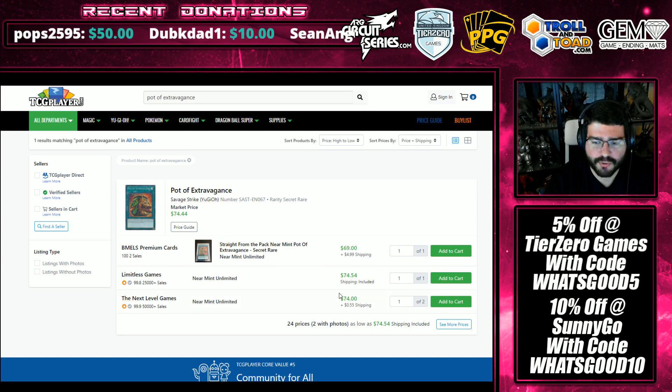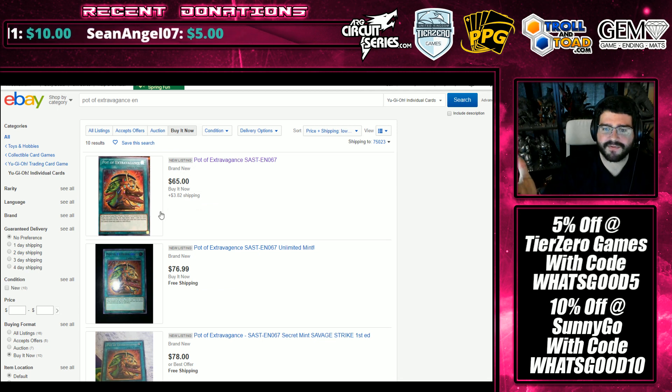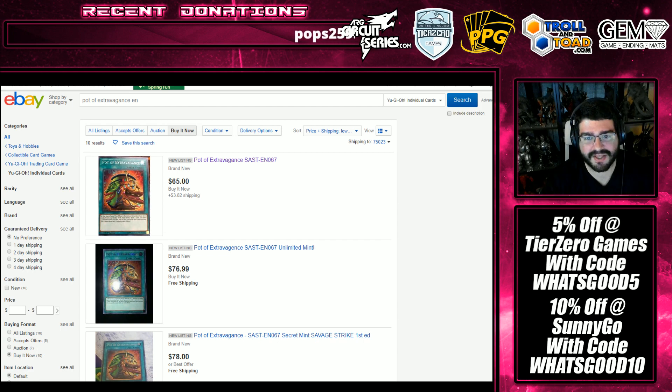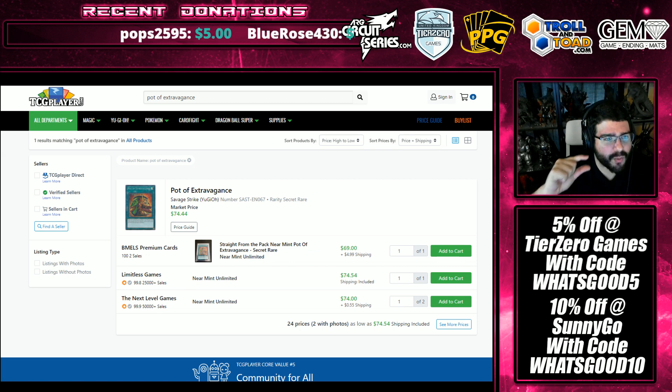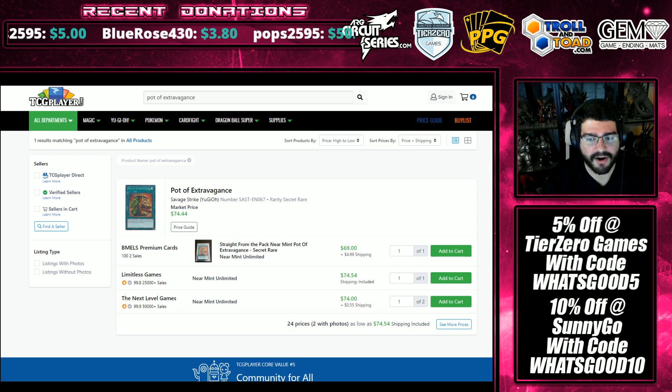Speaking of Savage Strike, Pot of Extravagance continues to march upward, but you'll see independent sellers come in with near-mint copies a little bit lower. So if you're really hunting after this card and you're playing Stun for Nationals and need yourself a Pot of Extravagance, shop smarter not harder and just kind of wait around. But it does seem to continue to march upward on both platforms. Where it stops, your guess is as good as mine — it's in a lower fraction of the topping decks, yet it's still held in such a high regard.